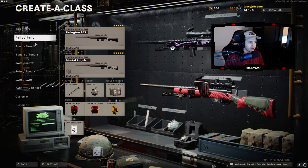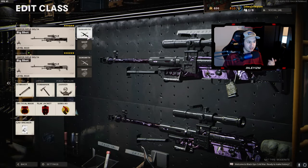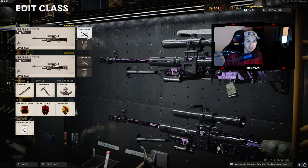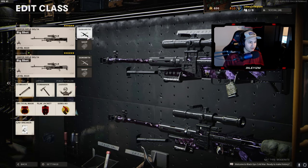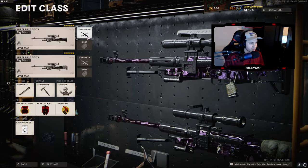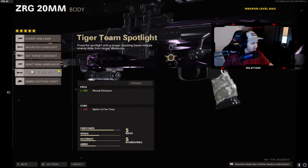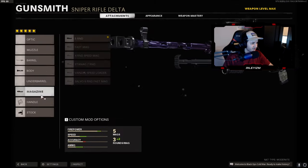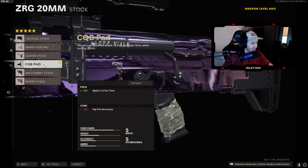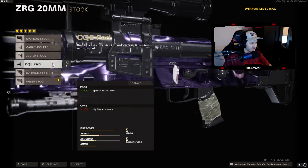All right, guys, hopping right into it. The first class setup we got is the double ZRG setup. I don't usually run this — I usually go for spawn snipe with this class on maps like Raid that have a good spawn snipe, just for the higher damage and higher potential to hit a triple or a quad. On the ZRG, we got the rapid fire barrel, the tiger team spotlight, five round mag, serpent wrap, and CQB pad. The only different attachment on the second ZRG is we're running the raider stock instead of the CQB.